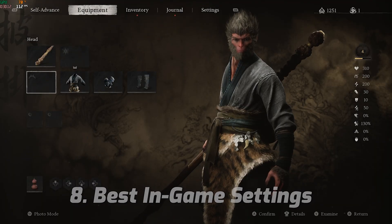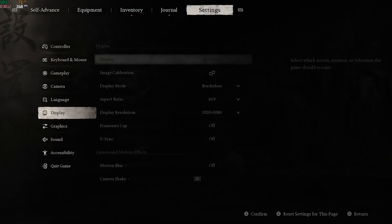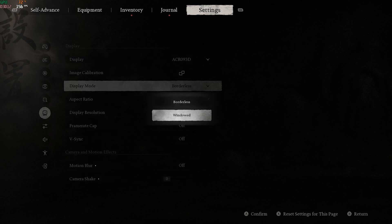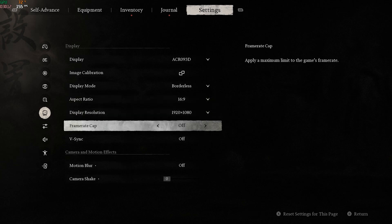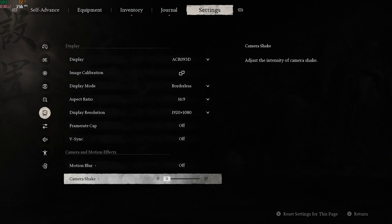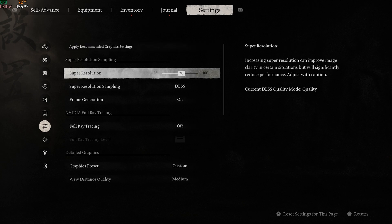Now head into the game and follow the best in-game settings. Press the Settings button, go to Settings, and scroll down to Display. Make sure you're playing on Full Screen or Borderless Window. Set Aspect Ratio to 16:9, Display Resolution to your native monitor resolution. Turn off Frame Rate Cap, turn off VSync, turn off Motion Blur, and set Camera Shake to zero.